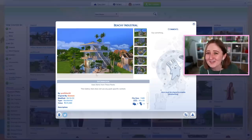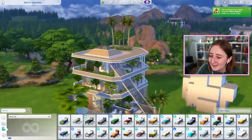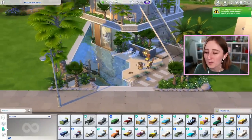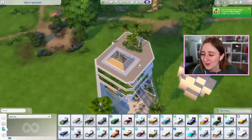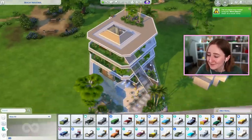Moving on to another completely different vibe — this is the Beachy Industrial by Prophetm30. Can you believe all of these builds have the exact same shell? I've got my original shell here next door for comparison. I really liked this big long roof piece they made for some architectural interest. Also — three Ps — ponds and plants, and they've got rooftop gardens — living roofs — that's the kind of plants we mean when we're talking about the Ps.